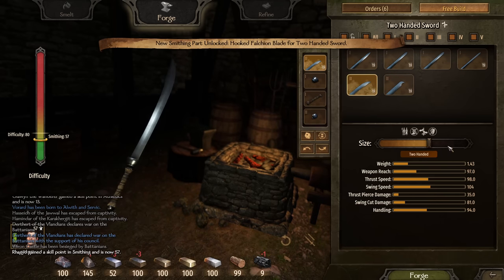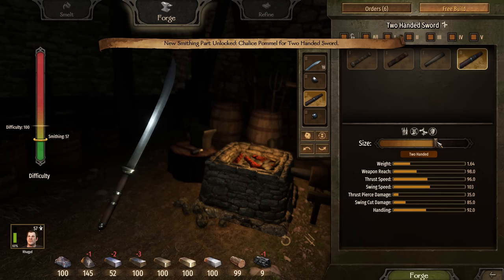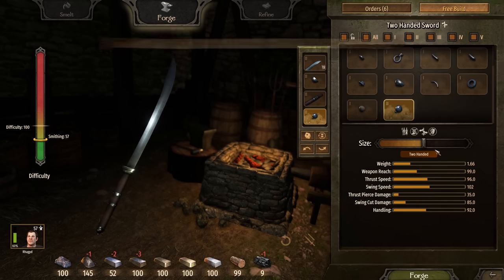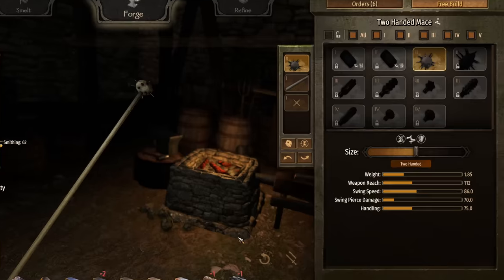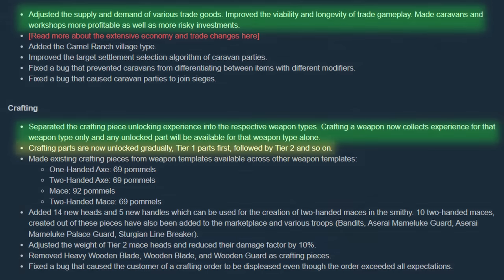Pommels were added to several weapon types, which will increase the XP gain from crafting these types of weapons and adjust their stats slightly. The best change of all? They added several 2-handed maces, one of which you can craft from the very start. Just be aware it does pierce damage due to the spikes, so it won't help you make prisoners. Also, there appears to be a bug with smithing where loading a save game will clear most of your unlocked parts, and I expect there to be a hotfix for this soon.